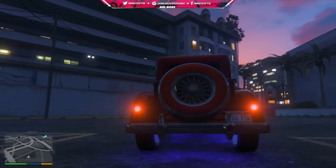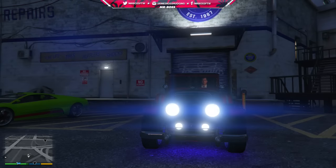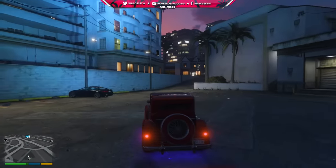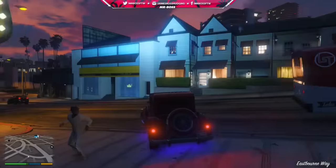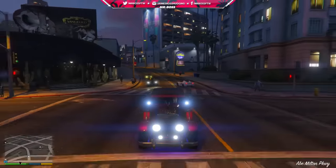The lights on the bumper for the Roosevelt Albany Valor do not work and are only there for show, which is kind of a shame. But the car also has a ton of lights on it already, so it shouldn't be a huge issue. The only issue with the Coil Brawler was that those lights were actually kind of necessary, but on this one there are already plenty of working lights on the vehicle.